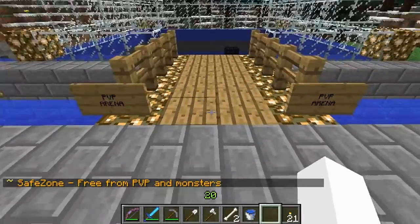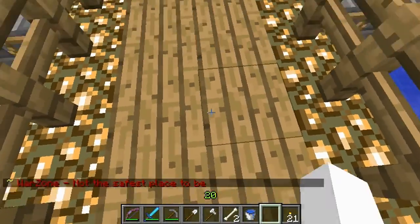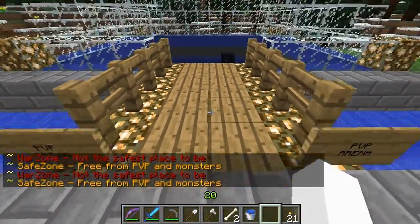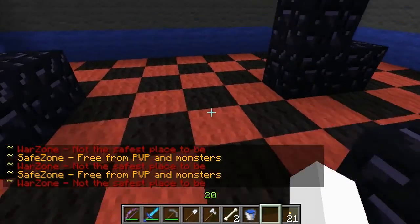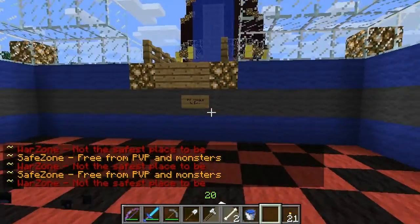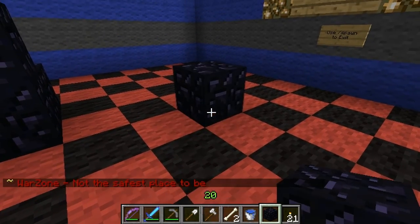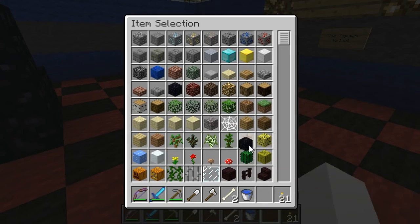We do have a PVP arena. Right here is where the war zone starts. But if you want to play legit, just come down here, hop in, duke it out, and break the obsidian block — like I just did. Whoops, because I am in creative. The only way back out is to do slash spawn, which will put you right back.